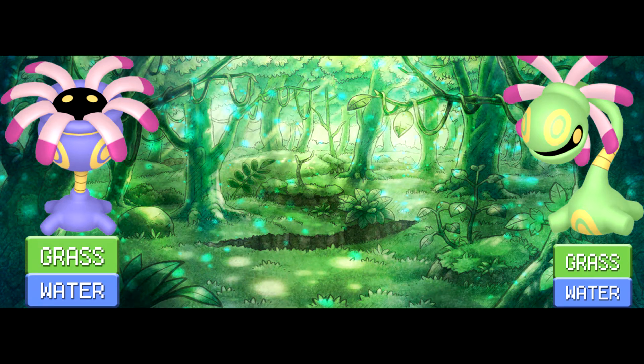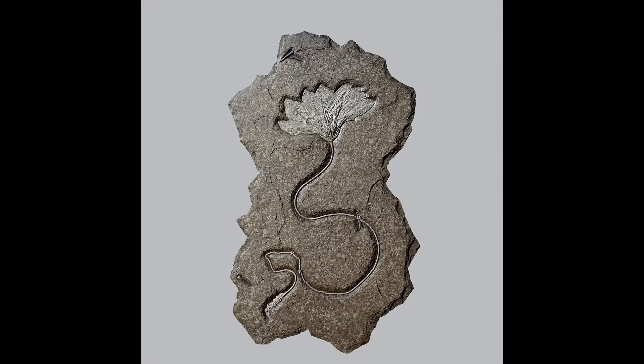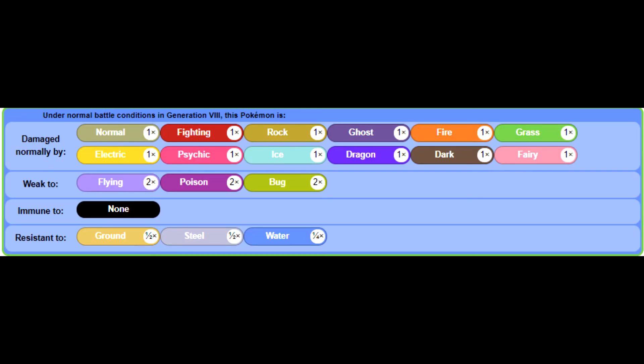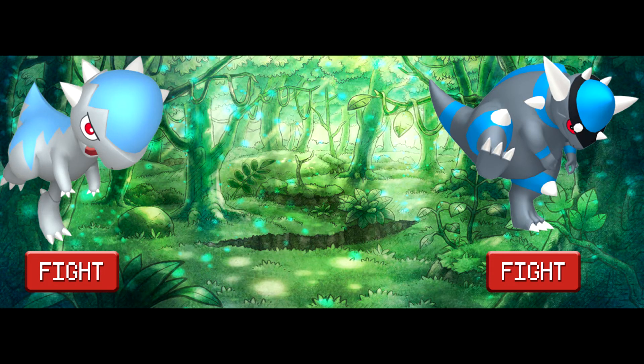Lileep and Cradily: Grass/Water type. This one is pretty easy — the Lileep line is based off of sea lilies. While these things are still around today, they're a common fossil to find. This is further backed up by the fact that Lileep and Cradily are found in Water 3, a group being the only Grass types to have this honor. These details give them the Water typing. This type combo would still only give the Lileep line three weaknesses, so it's still pretty defensive type-wise.